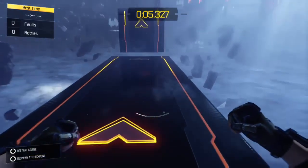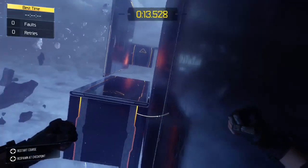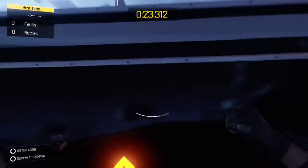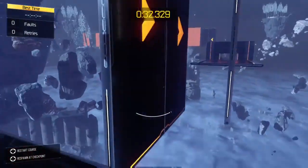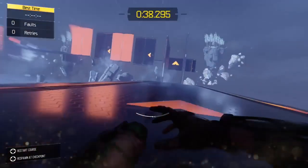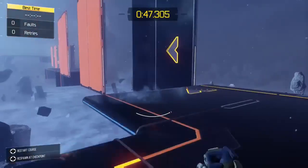These levels are supposed to be gradually getting harder, but the first two are essentially the same and then you get one fault on Infected - slightly increasing. And then I believe I got 53 faults in Blackout. It's supposed to get slightly harder each time, not okay to insane. If you put a few more levels in between and slowly built up your skill I'd understand, but going from one fault to 53 - that's not slowly building up.